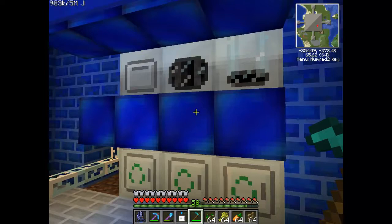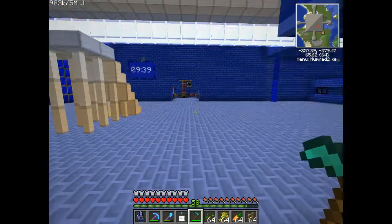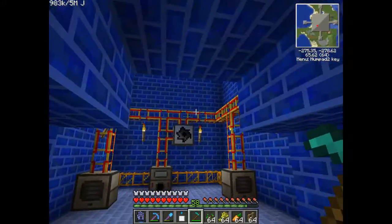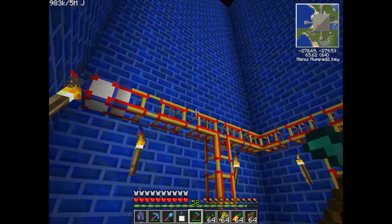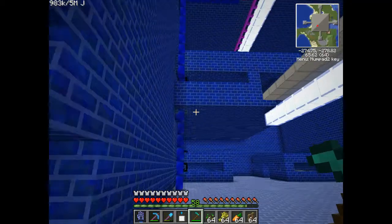Here we have a nice little transposer set up, taking items out of these and taking them into the chest downstairs. Standard Thermal Expansion stuff - pulverizer, induction smelter, sawmill - all powered by conductive pipes, all tuned to the frequency of my remote core up there.